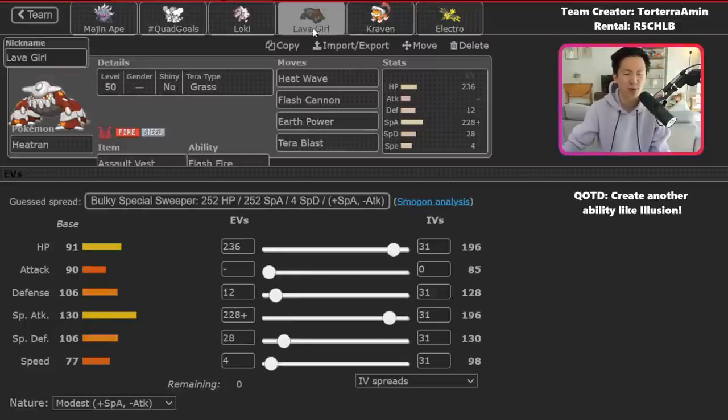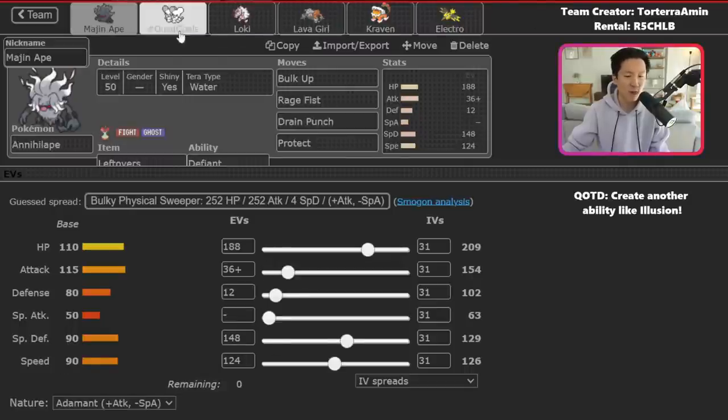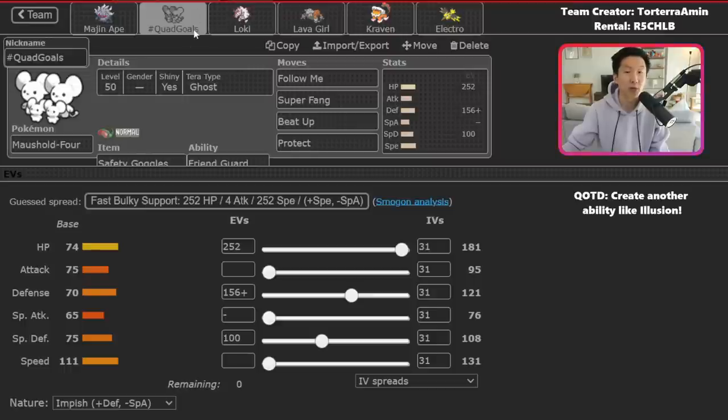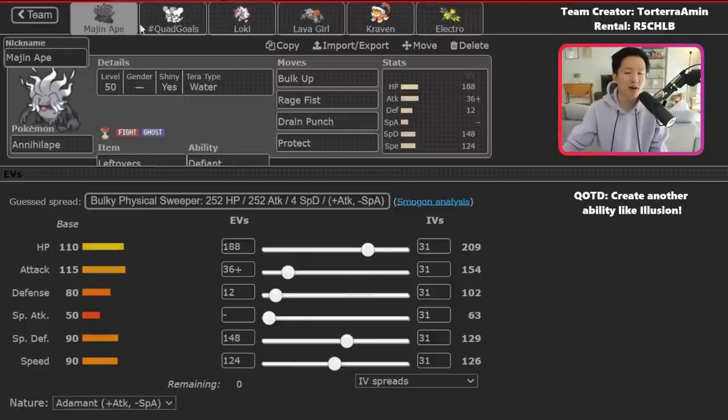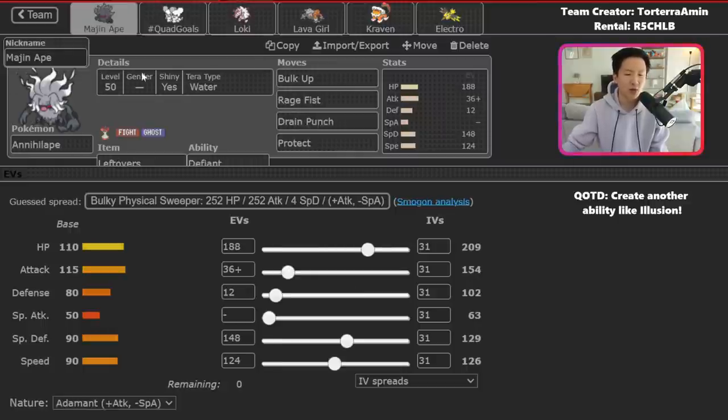I often like leading Zoroark and Heatran together. The way Illusion works is that it copies your fourth Pokemon slot — so when you select your Pokemon in-game, if you want to disguise as Maushold and lead Annihilape, you go Zoroark plus Annihilape, choose a third Pokemon, then Maushold as your fourth, and Zoroark will be disguised as Maushold. Maushold and Annihilape is a combo we've seen a lot in competitive VGC — Beat Up synergizes with Rage Fist, stacking it up very quickly.